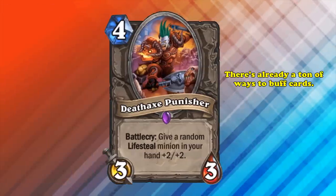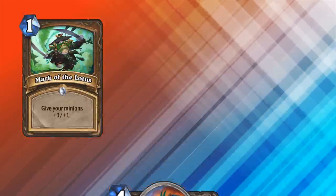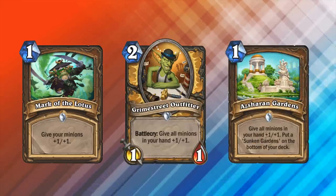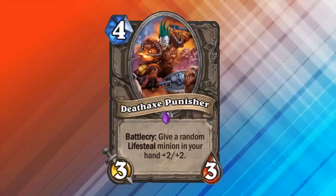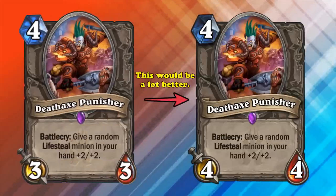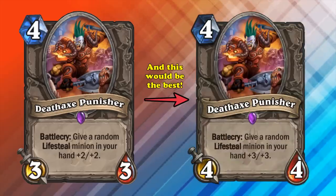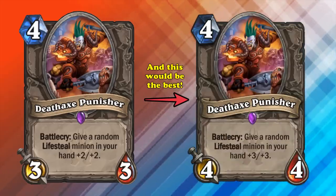Unfortunately, there are already a bunch of other ways to buff minions which completely outclasses Death Axe Punisher. Cards like Mark of the Lotus, Grim Street Outfitter, and Azshara's Gardens can also buff lifesteal minions if needed, as well as the rest of your hand or board. I think it wouldn't be too off to buff Death Axe Punisher to be a 4 mana 4-4, so that you don't lose a ton of tempo, as well as making its lifesteal buff a plus 3 plus 3, just because of how few good lifesteal minions there are to even benefit off of its effect.